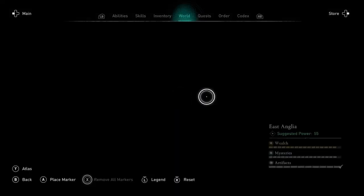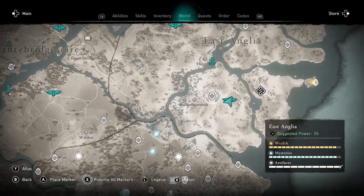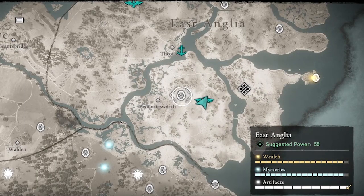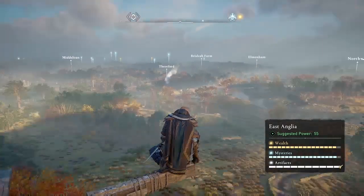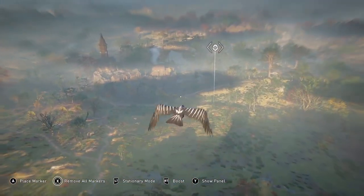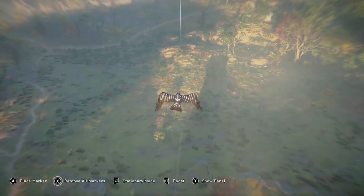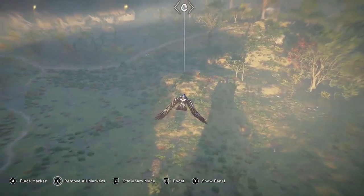We're starting at Edmunds Hope High Point in East Anglia, and just to the west — to Eivor's left — you will see there's an opal I've marked, but that is actually near a cave where there's lots of brown bears that spawn. I'm going to send my raven over there to mark them for you.